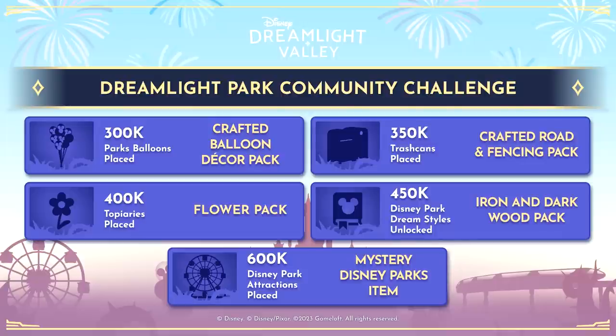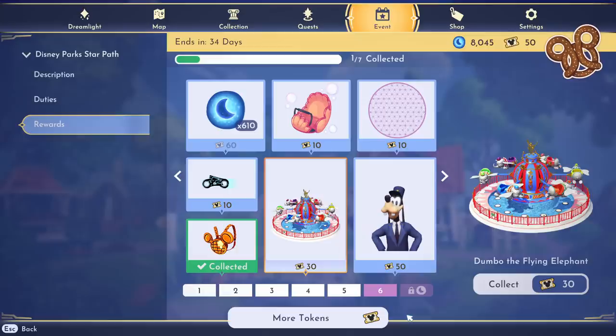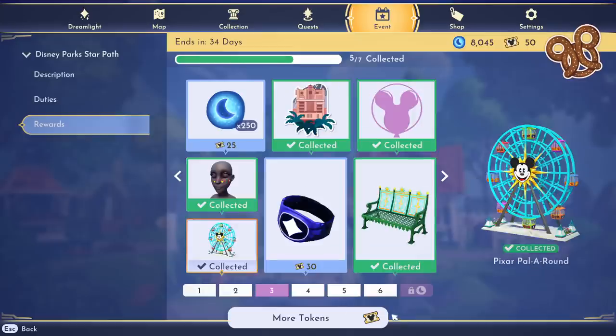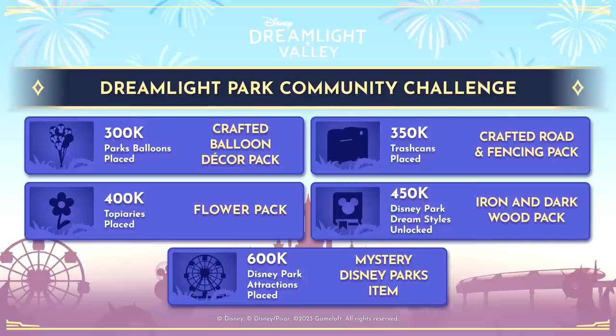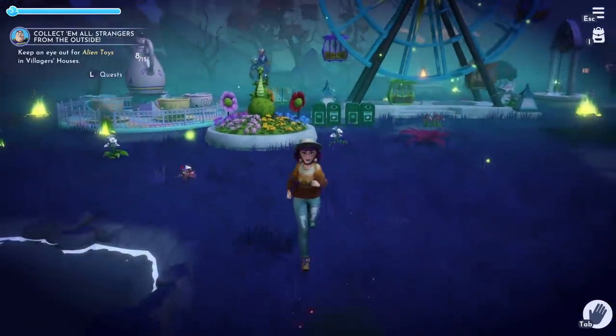And lastly, when we place 600,000 of any of the three new attractions in the star path — Dumbo the Flying Elephant, Mad Tea Party, or the Pixar Pal Around — we will receive a mystery Disney Parks item. I am so curious and excited to see what this is, so I really hope we can smash this challenge.